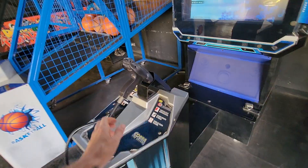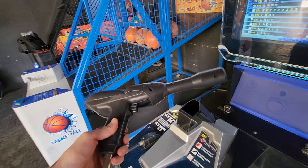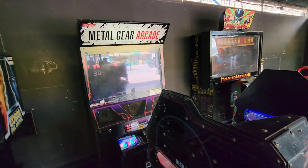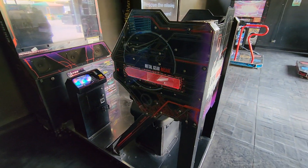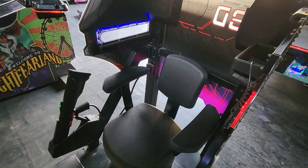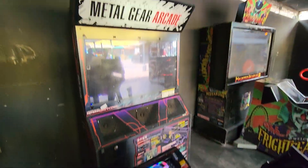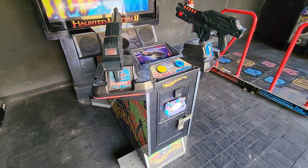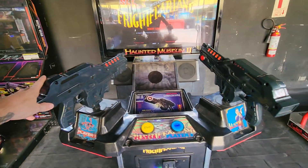Cobra the Arcade — what kind of gun is this? Looks a bit space-age, like Star Trek. Metal Gear the Arcade — look at this. You get your little chair, look. Pretty cool, isn't it? Haunted Museum 2 — oh, this is the one with the Uzis, or machine guns.